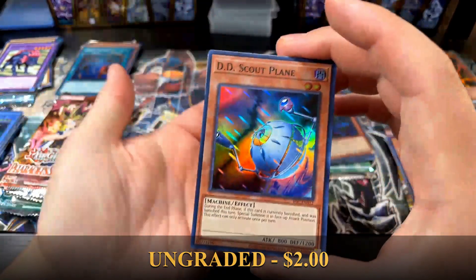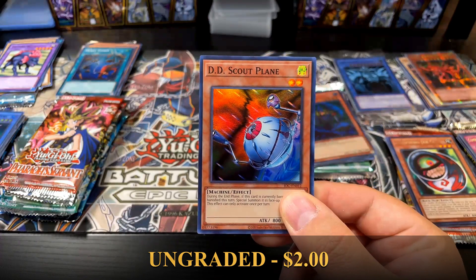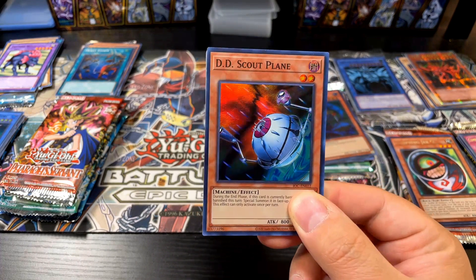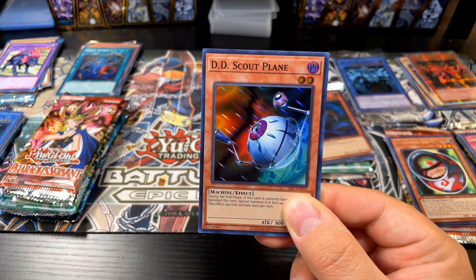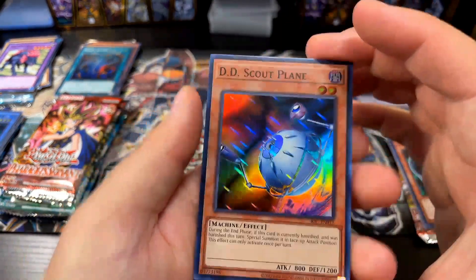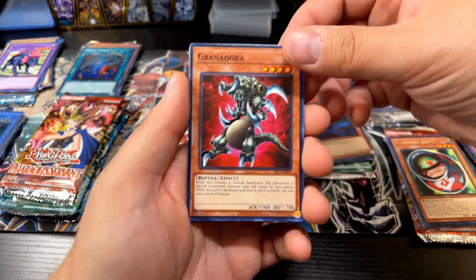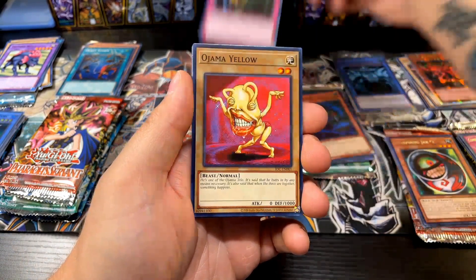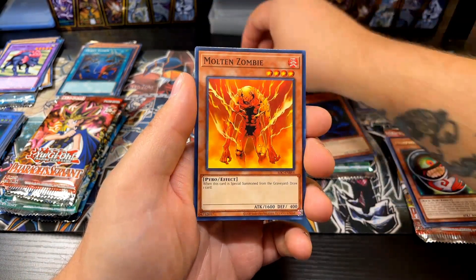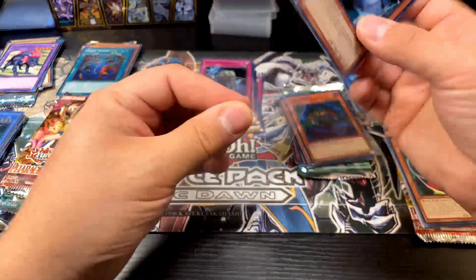Let's get something good — I tried the pack trick, maybe it doesn't work all the time. DD Scout Plane — super dope, I like that card, and yes I need it! Let's go, legendary collections giving me stuff I need! Self-Destruct Button, Granadora, DNA Transplant, Ojama Yellow, Giga Gagagigo, Spirit of the Pot of Greed, Molten Zombie, Robbin' Zombie. DD Scout Plane — super dope!